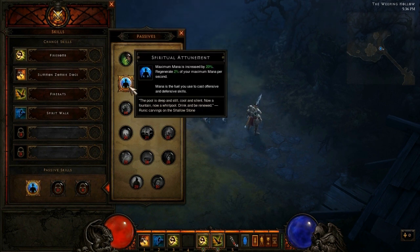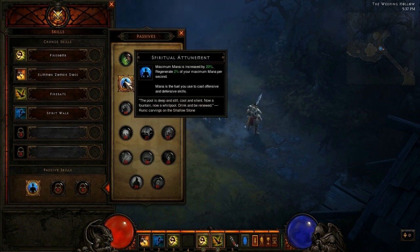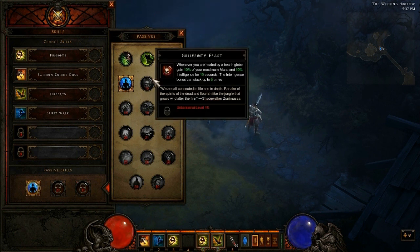Moving on to the fourth one, and the one that I've got on right now — Spiritual Attunement. Maximum mana is increased by 20%, and you regenerate 2% of your maximum mana per second. The reason I'm using this one is because I have way more mana — 20% more mana — and my regeneration is insane. I never find myself running OOM, or out of mana. I've been hearing about mana since back in my World of Warcraft days.